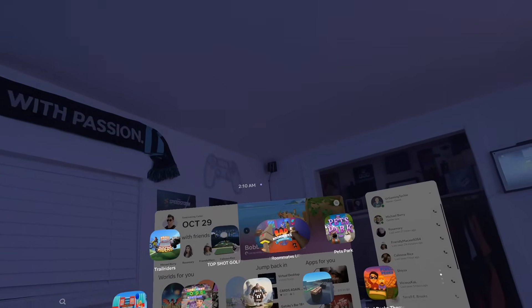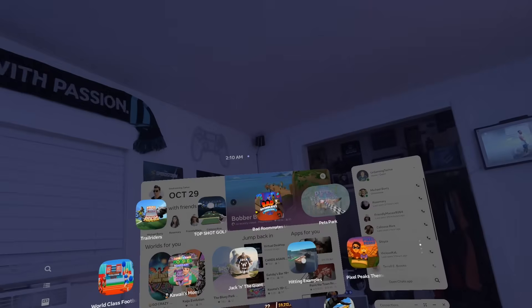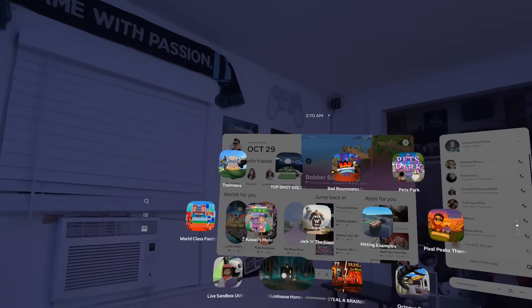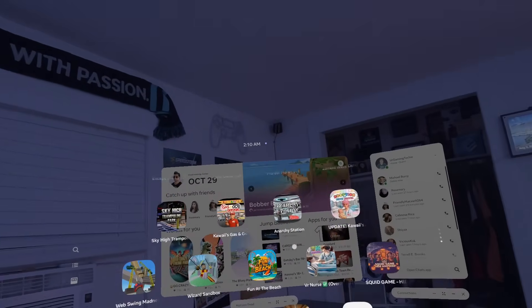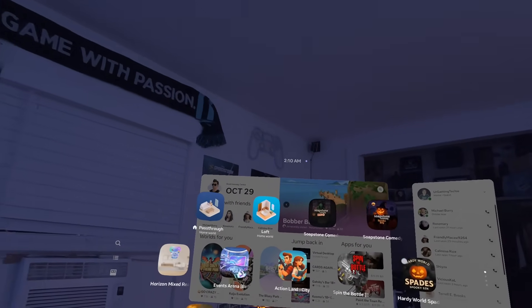It seems like developers have to add these little videos in Horizon Worlds for this to pop up, but I think it's super awesome and they did a great job with that. These are all the Horizon Worlds being recommended to you, and I think that's a really cool tab to have.